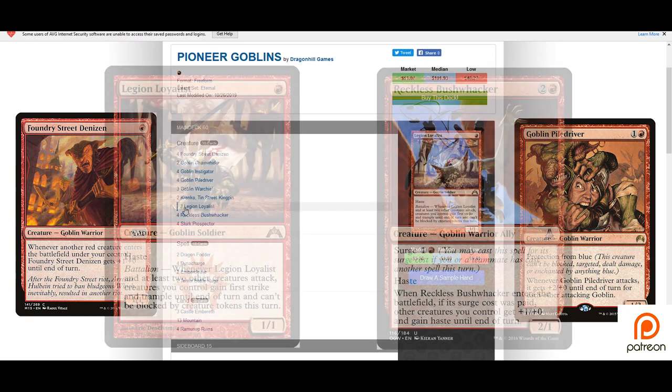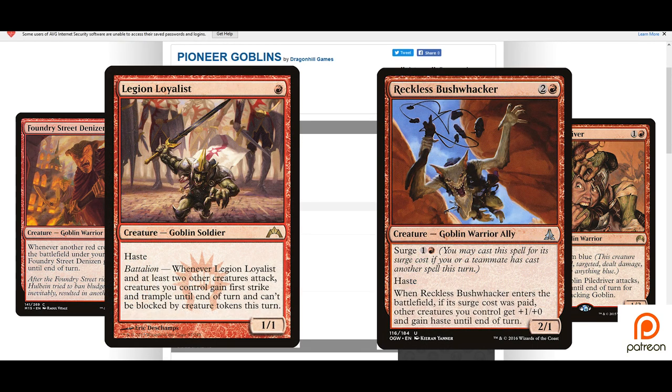Legion Loyalist is a phenomenal include in this deck. For just one red mana we get a 1/1 hasting goblin with battalion — whenever Legion Loyalist and at least two other creatures attack, creatures you control gain first strike and trample until end of turn and can't be blocked by creature tokens. While it may be tempting to play him on turn one, he's better served later in the game. Think of him more as a combat trick — toss him in when you already have an established board state and get in for a massive swing with goblins that all have first strike and trample.